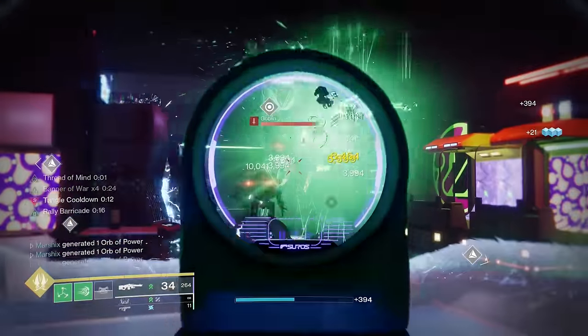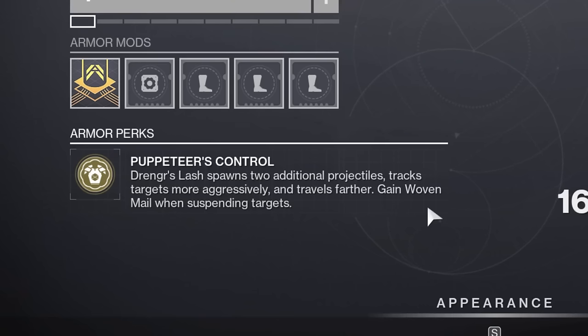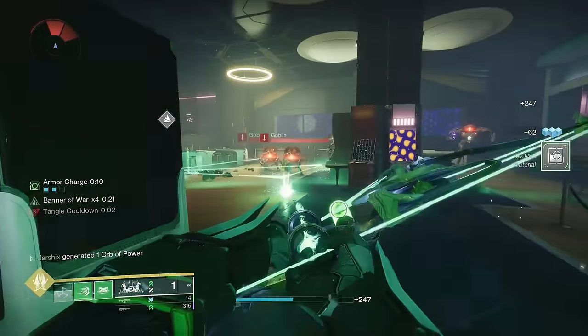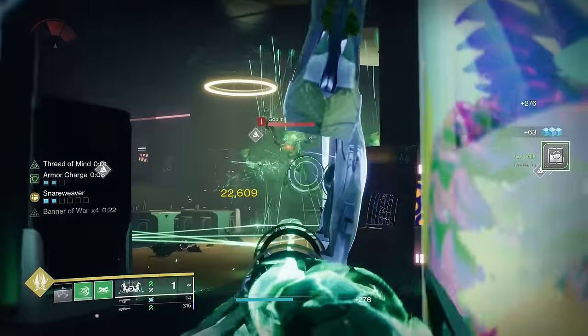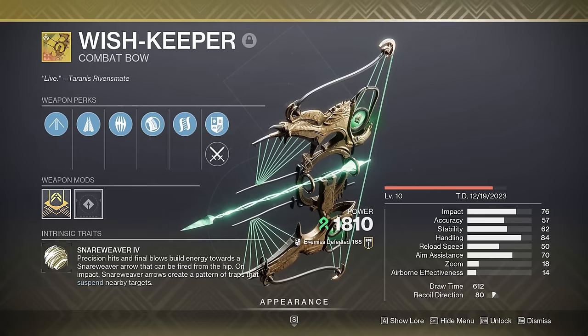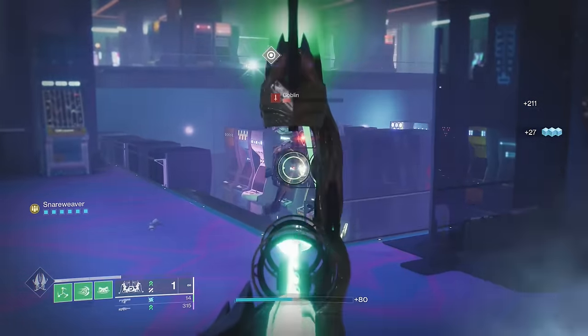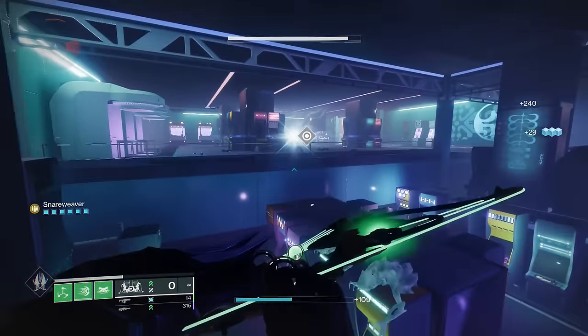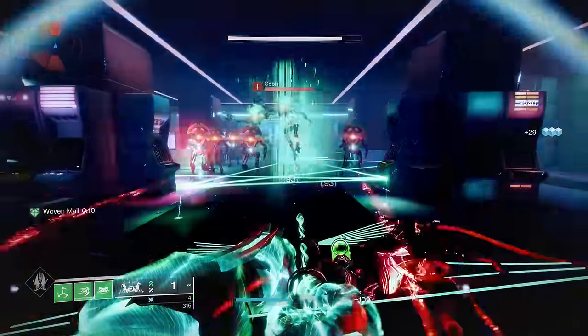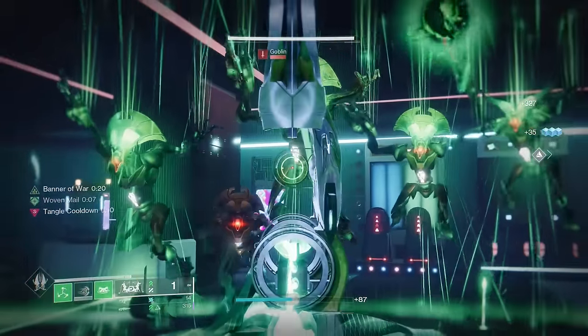Most people use A Viant Leap to suspend things, but this combo takes advantage of the secondary effect: gain Woven Mail when suspending targets. Woven Mail gives you massive damage reduction while you have it. So we're using Dringer's Lash to suspend things with our Barricades, but we're also using Wish Keeper. Kills with this weapon build up stacks, and you can use these stacks to create a trap. Anything that touches the trap becomes suspended, and you get Woven Mail from that thanks to A Viant Leap. You'll basically become a walking tank with all the Woven Mail you have.